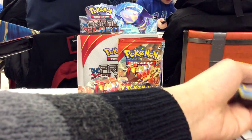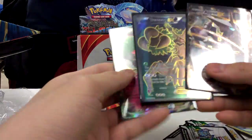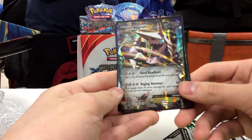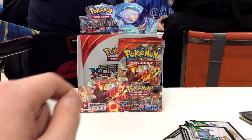So, in this half of the box, the ultra rares that we pulled include a Gardevoir EX, a Full Art Trevenant EX, and an Aggron EX. Thank you for tuning in to this half of the box, and we'll see you soon.